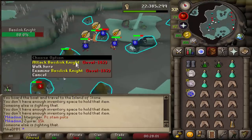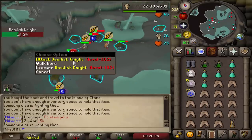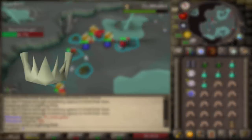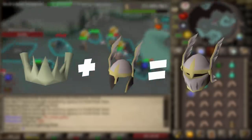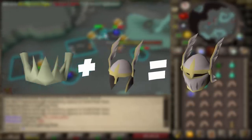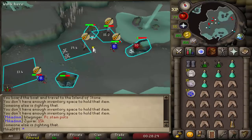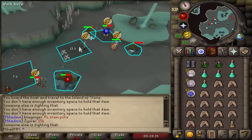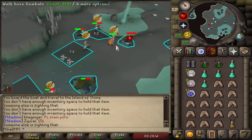So the new dungeon basically has new Basilisk Knights, regular Basilisks, and a bunch of Dagonovs. The reason why people are killing Basilisk Knights is to obtain a new drop called Basilisk Jaw. What you can do with the Basilisk Jaw is attach it to the Neitiznot Helm to make it plus 3 more strength — meaning you can get an extra max hit from it. It's plus 1 strength bonus better than Serpentine Helm. Serp Helm is going for about 3 mil and the jaw is currently going for a little bit over 20 million.